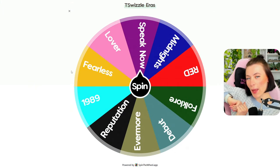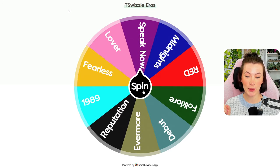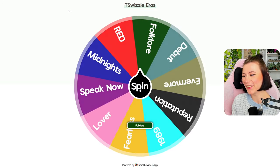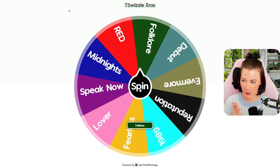Here we have our handy dandy little spinny wheel. So for the exterior, we are going to go ahead and do a little spin. Folklore — let's go! Oh my gosh, it's going to be so fun. So many plants. Let's do it.